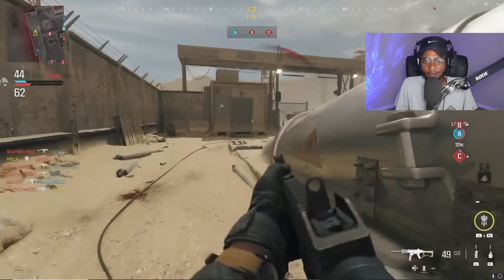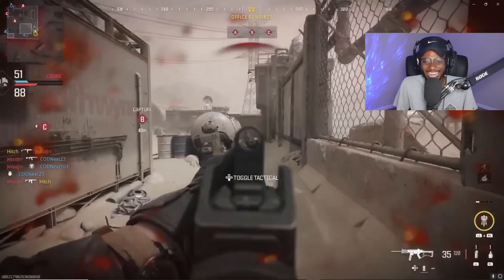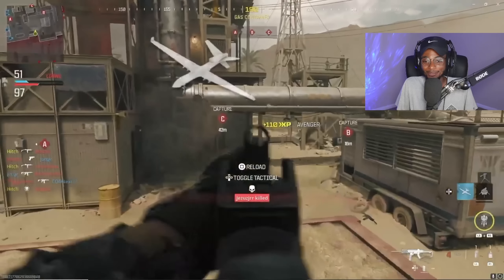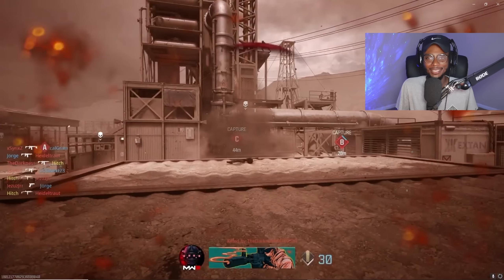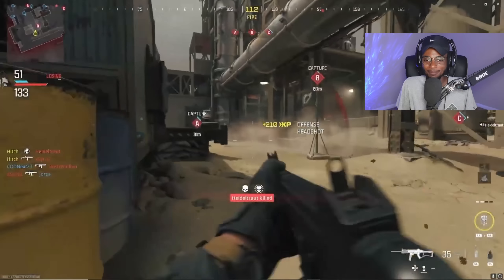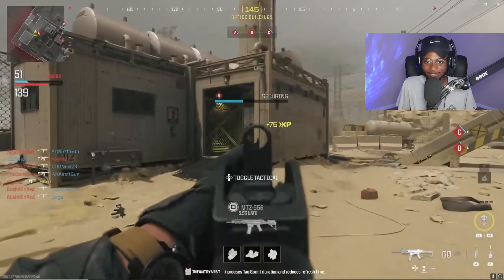That center mass headshot multiplier is making a massive difference. He almost jumped him right there. For the most part, I don't know about Rust — I want to see how Favela plays, I want to see how Skidrow plays. Those are the maps I'm trying to play. This is going to be a good map to play on hardcore to get your weapons leveled up fast, and then you can go ahead and play the other maps. Because this is going to be a camp-off. Once those Guardians get dropped down, once those Sentry Guns get dropped down, once that Advanced UAV gets dropped — it's a wrap. You are getting nuked.